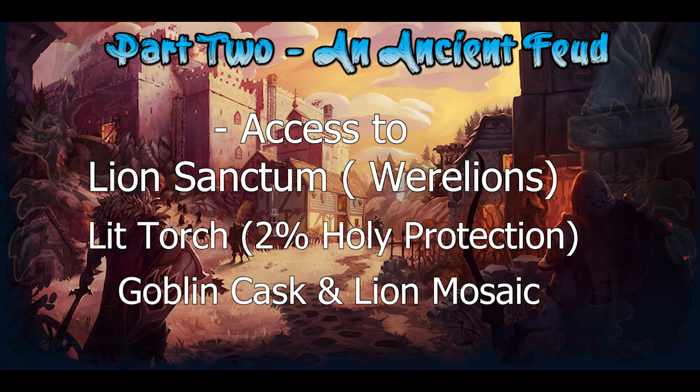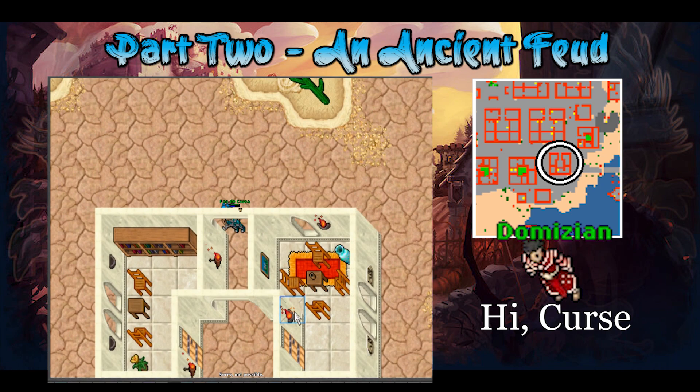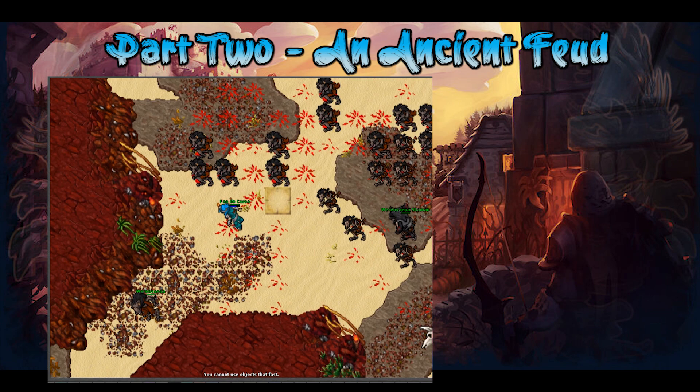The next part unlocks access to the were lions, and for that I recommend being over level 250. To start, say hi, curse, lion to Daniel and then head to Darasha. Say hi, curse to Domitian by the southwest of the carpet. Your first mission is exploring the were hyena cave, located near the bank of Darasha. The difficulty is suited for around level 250s, but even then solo can be hard, and finding the spawn empty is even harder since it's a very popular spawn.